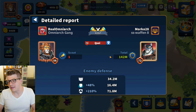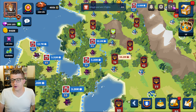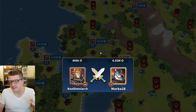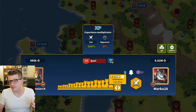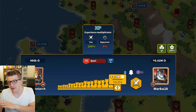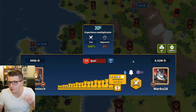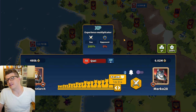Another important piece of information when attacking comes from the attack launch screen itself. Tap the experience button there and you'll see how much experience you could gain from attacking that player. I have a 200 experience multiplier for attacking this player, shown on the right side. Especially early in a season, prioritize attacking players that give you bonus experience — that will help you level up your account much faster.